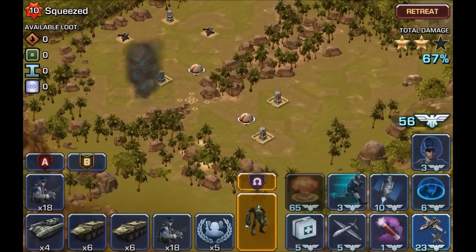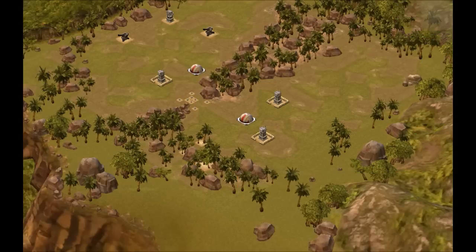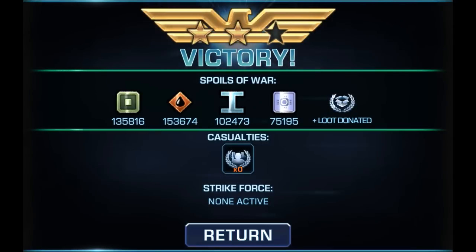I already got all the resources. After that, I'm going to hit the retreat button. You can see how much resources I got for attacking that base without using any troops.